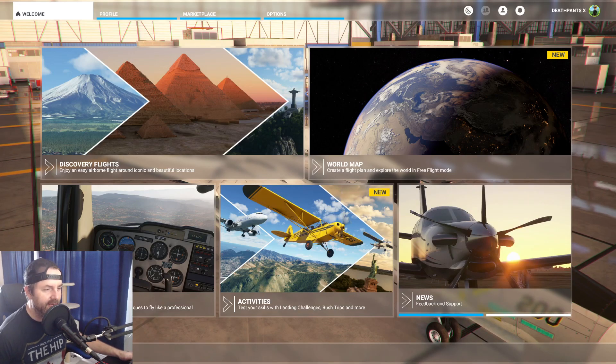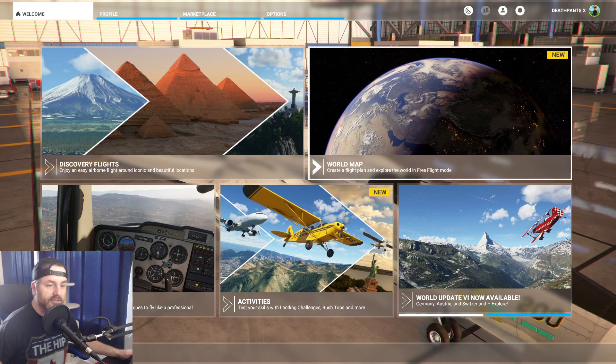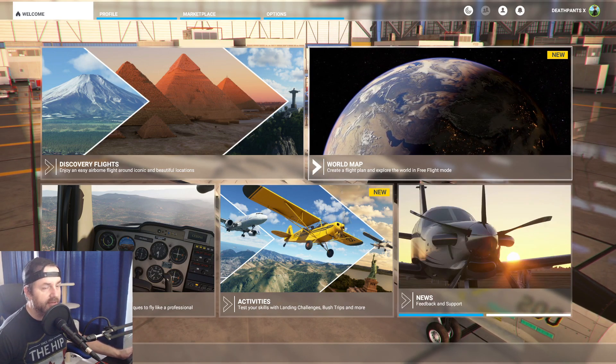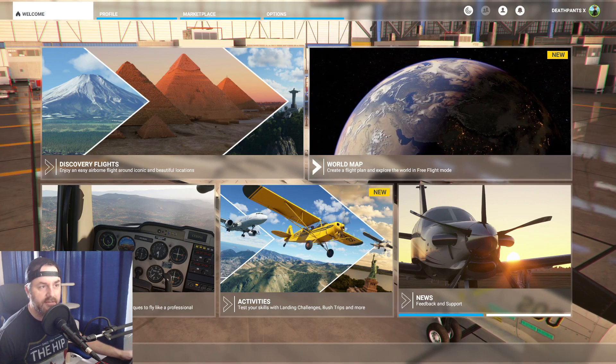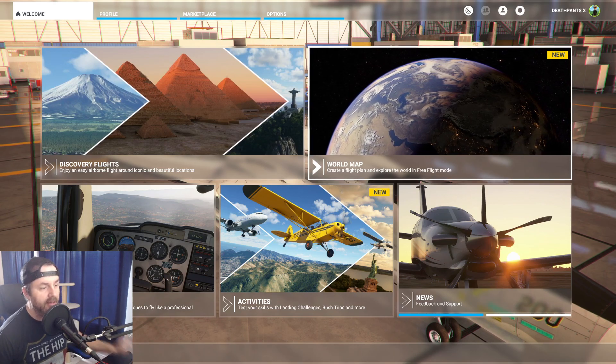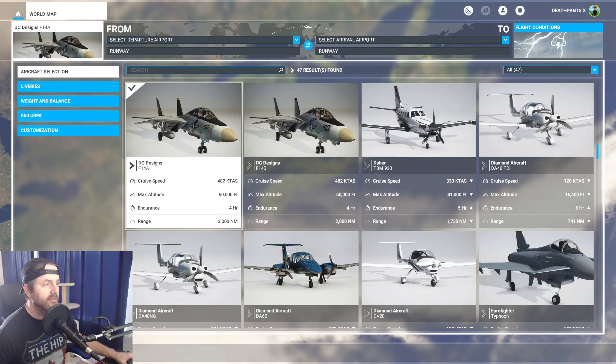Hi guys, welcome to my channel. I'm pretty new to making these kind of videos and I'm hoping to put up more as things come along. I want to show anybody that owns the DC Designs F-14 how to use it properly as far as autopilot goes — just kind of a brief tutorial. They haven't released anything that gives you instructions and I had to figure things out, and it was trickier than expected.